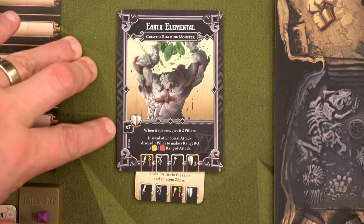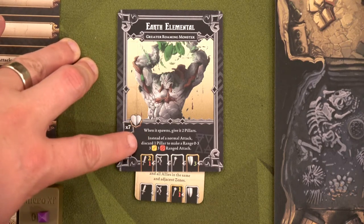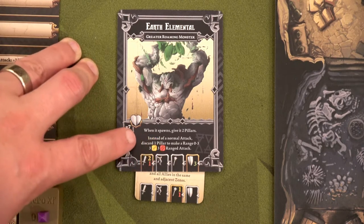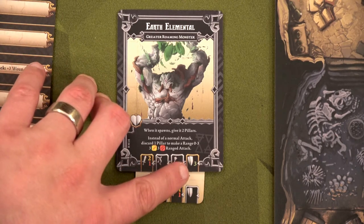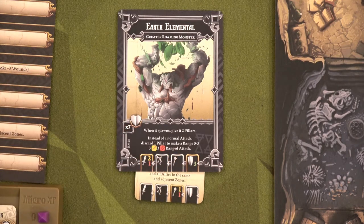First of all, 28 health — seven times four. His ability is he gets two pillars and when he attacks the first two times personally, he's going to throw those pillars at a range of zero to three. He has a shield of three, meaning he gets to roll three green dice for defense. So he's going to be hard to take down. Let's see if we can do it.